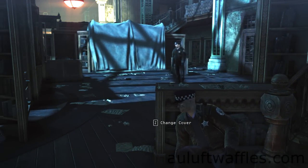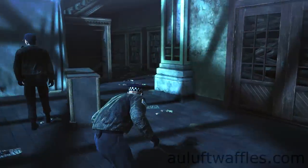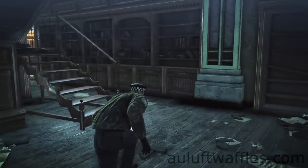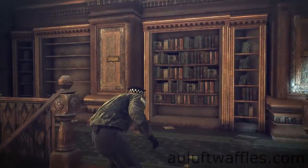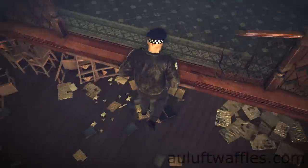You have to wait by this little bit of bookshelf until that police officer has turned his back on you. Then you can get past him behind the stairs, go around the stairs and to the top, along the balcony, and then drop down from this ledge here.